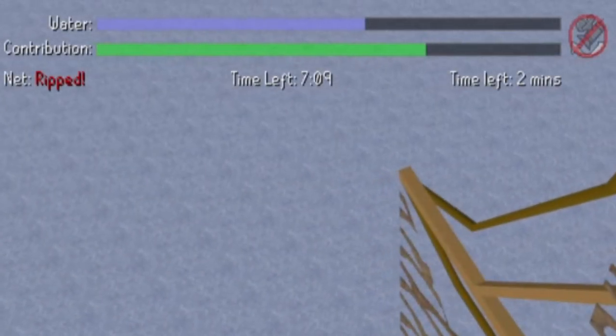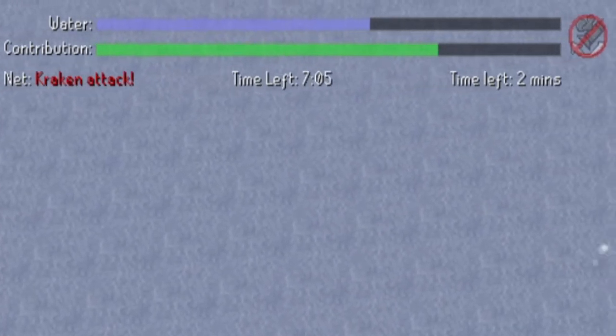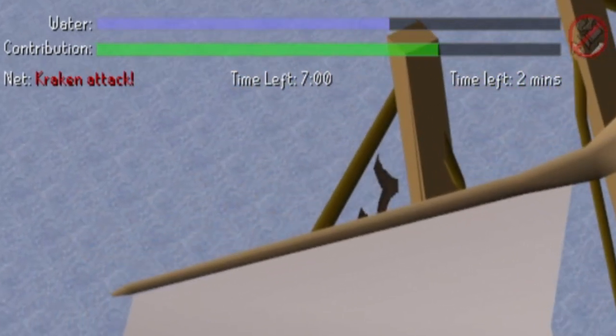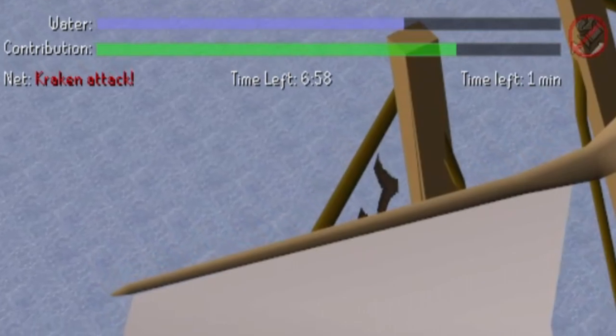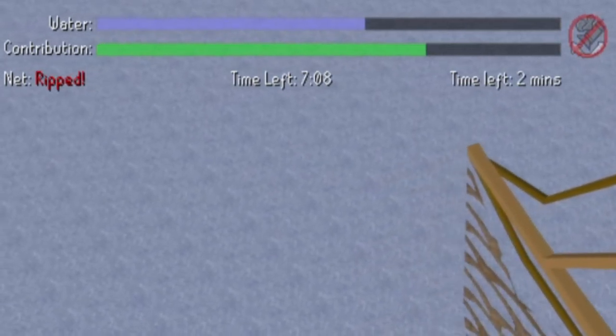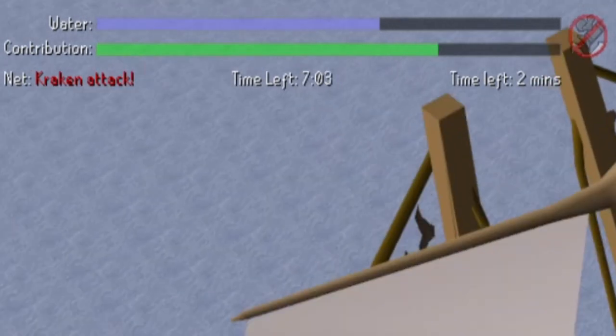The water level and several other indicators will appear on the upper left corner of your screen at the start of the game, as shown here. This interface will also display the time left on the fishing trip and your contribution level. The contribution level will increase as you perform activities during the fishing trip. This interface also has a toggle that can be left-clicked to turn the camera motion effect on or off.